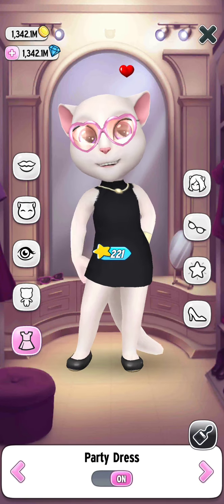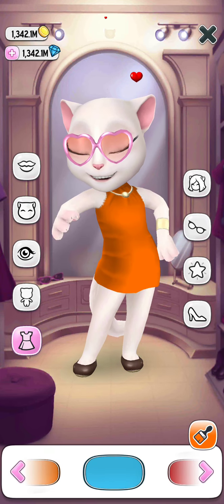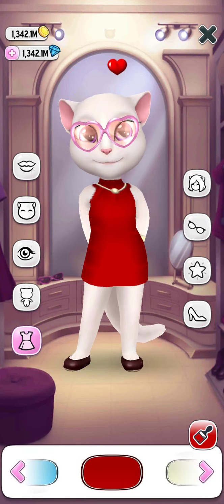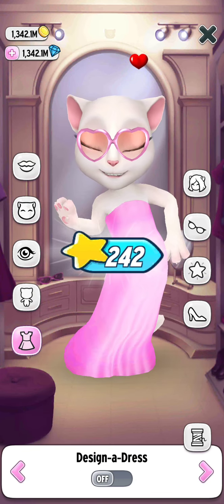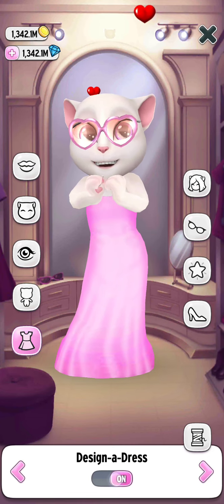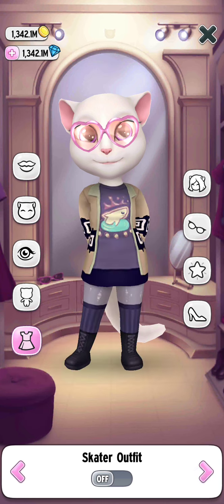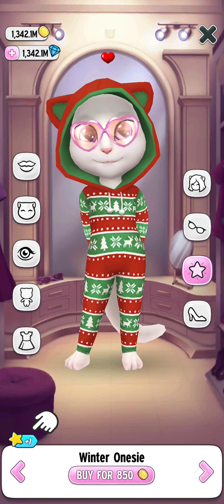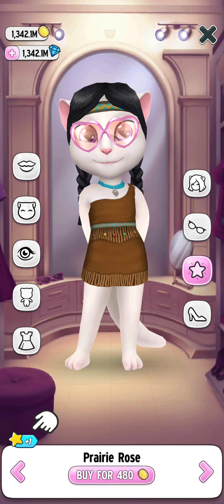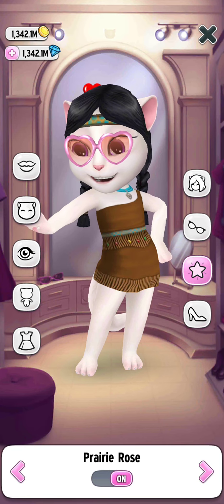The next one is the party dress — there are different shades in this party dress as you can see. The next one is the diamond dress, and we have completed all our dresses and outfits! Now let's get into our costumes. The first costume is pretty roll, as you can see.